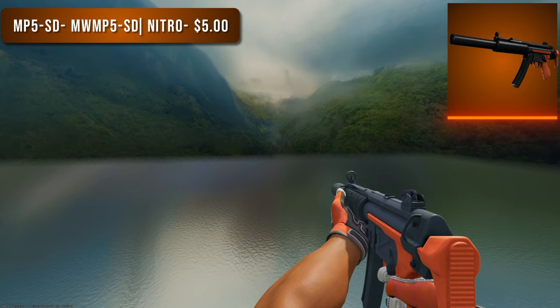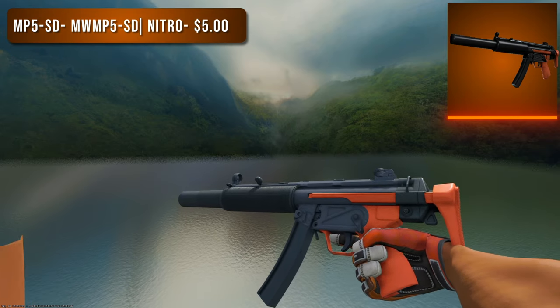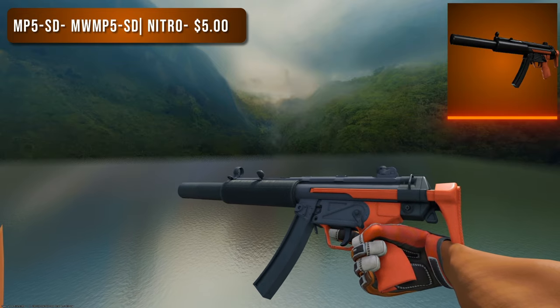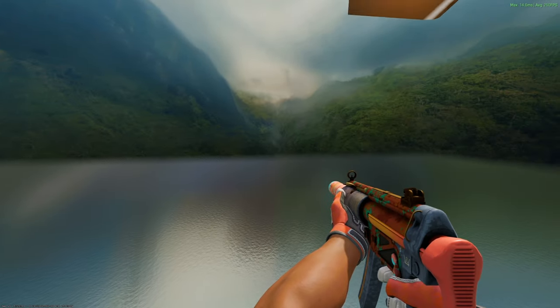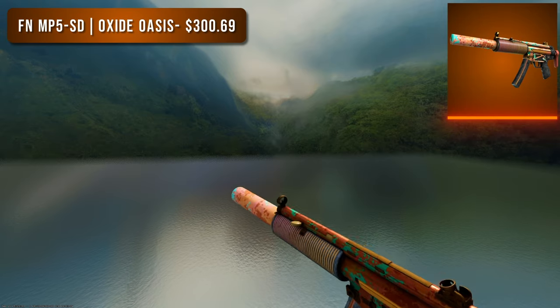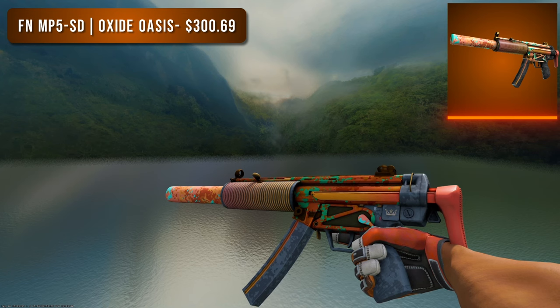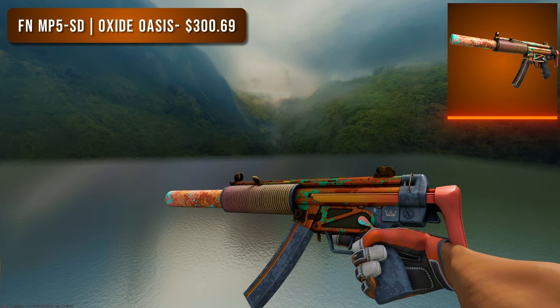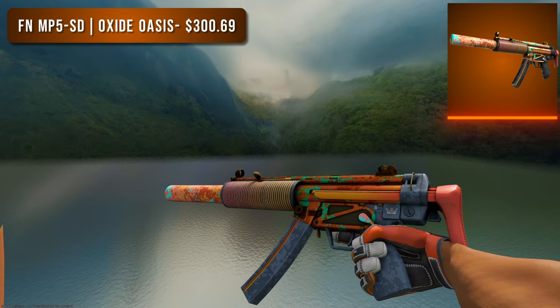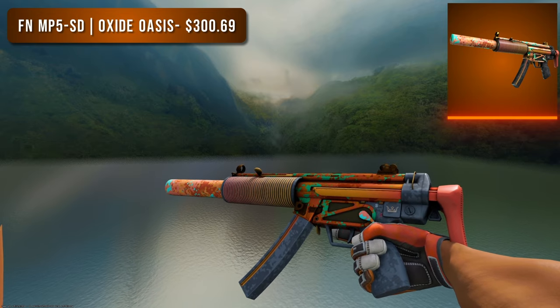Next is the MP5-SD. For the budget option I went with a Minimal Wear Nitro — nitros are probably going to be a theme of this video since they're the cleanest budget orange skin, and for $5 this one looks really good. The high tier option is the Factory New Oxide Oasis, certainly the highest tier orange MP5 in the game. I think the big reason for its high price tag is trade-ups more than the way it looks, but if you're looking for a bright orange skin this is a good one.